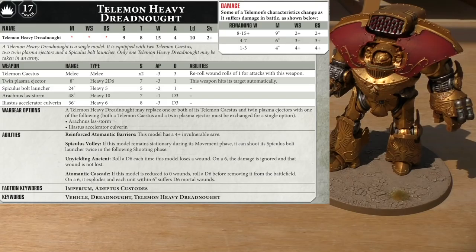You can reroll wound rolls of 1 for attacks with the Saestus. It would have been nice for it to be AP minus 4, but it's not a chain Power Fist. The Twin Plasma Ejector, which are on the Saestus Fist, is a short-range weapon of only 8 inches, but it does have heavy 2D6 shots — that's incredible, you could be packing 12 shots. It's strength 7, AP minus 3, damage 1, and the weapon hits its target automatically. You don't need to rely on that Ballistic Skill of 2+ — it's just 12 shots and straight into wounds.